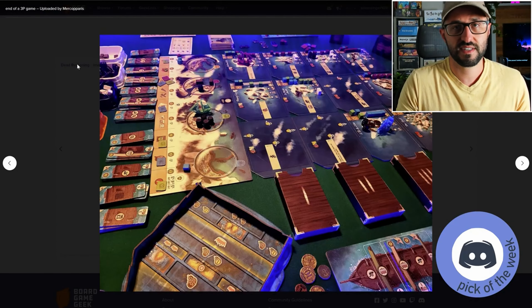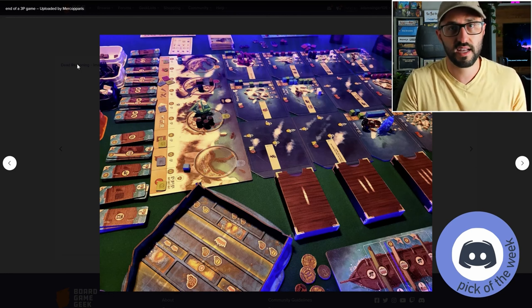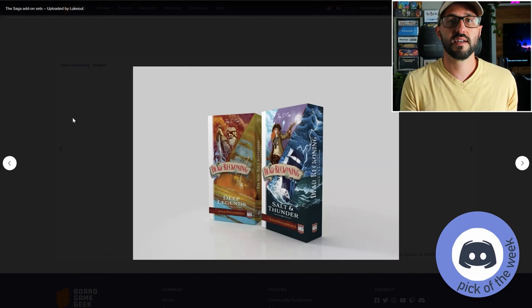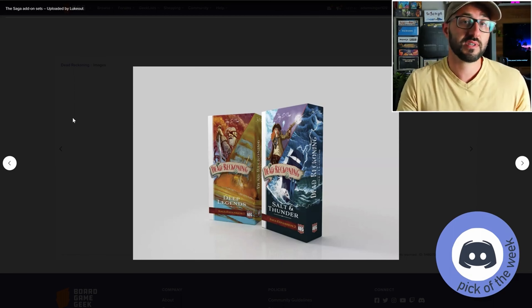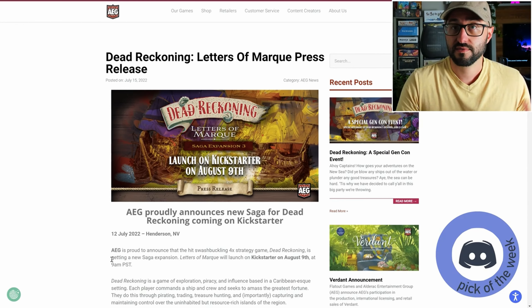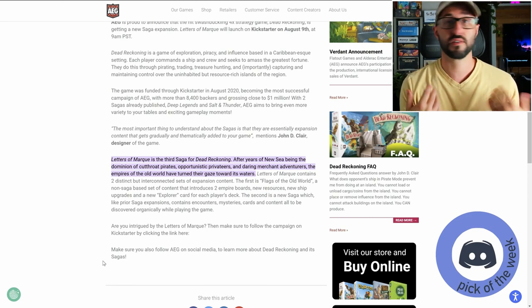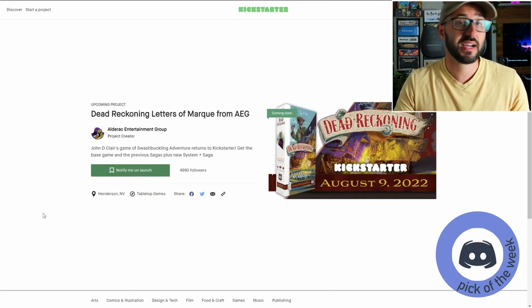After all actions are taken, you move into the cleanup phase where players manage the board, decide if they want to be in pirate or merchant mode for the next round, sleeve any advancements they've collected, discard their hand, and draw back up to their hand limit. There are already two expansions for this game, and they add content and mechanisms played over a series of sagas — each saga adds a little bit at a time rather than all at once. Letters of Mark is a saga expansion adding a third saga, but it also comes with non-saga content you can include regardless of how you're playing.